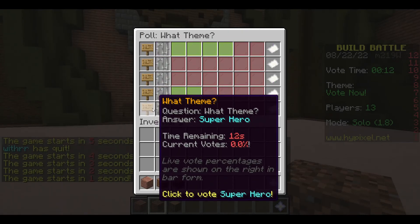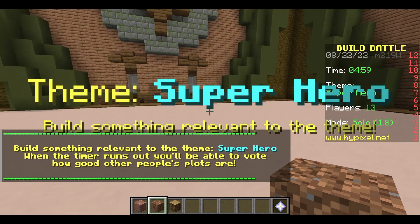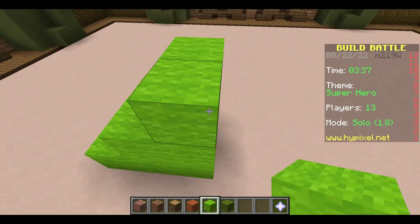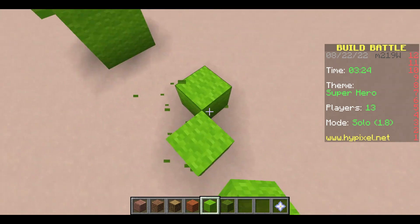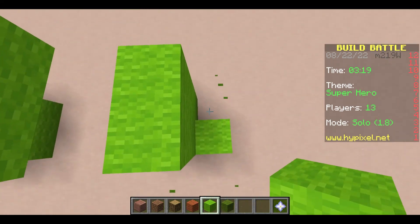Okay, what can I pick? I'll pick superhero. Yeah. I have absolutely no idea how to build a superhero. I'm going for the Hulk. I don't really watch too many superhero things, so I have absolutely no idea how to do this. But I know he's green and I know he's strong, so that's all I need to go off of.